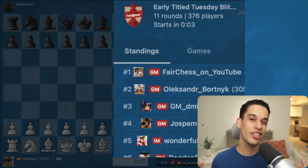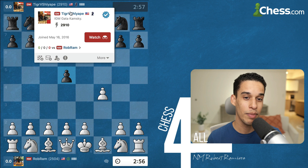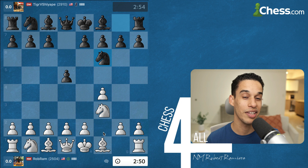Another Title Tuesday where I couldn't play Nakamura, but I got to play a legend. I started with f4 — openings are not that important — but then I realized I'm playing against Gata Kamsky. This is someone I've been following ever since I started, and this is the first time I get to play him, and this is the opening I chose.